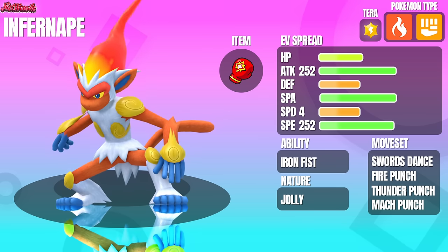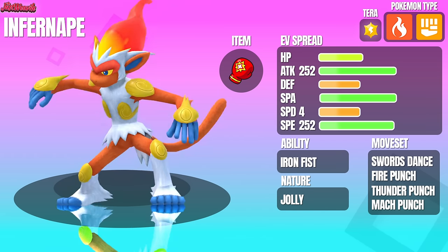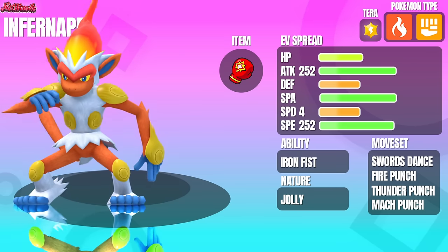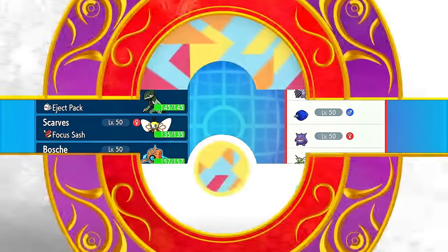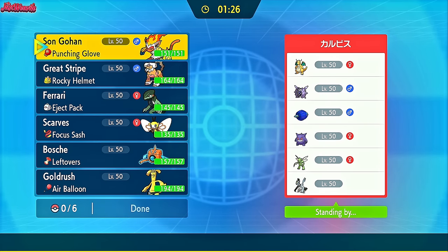Now it's up in the air whether these two actually stack, but either way, the ability to not make contact — giving us an immunity to Static, Rocky Helmet, and other such abilities — is pretty nice regardless. Today's first battle with Infernape is against someone whose name I can't pronounce, and it really shines in this one. So without further ado, I present to you the Infernape video.